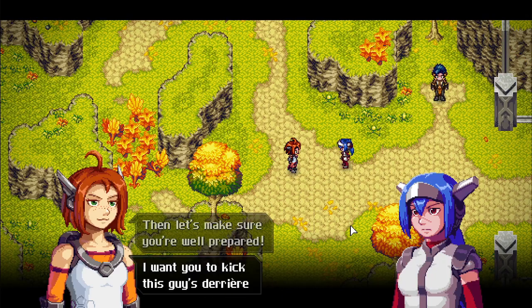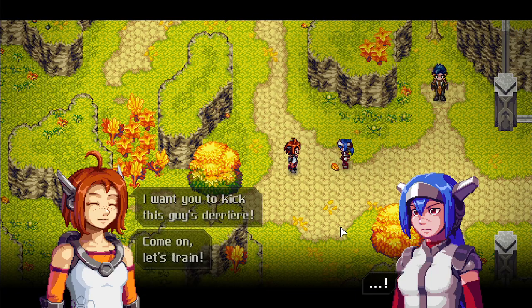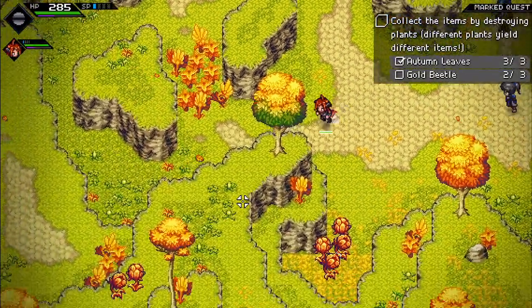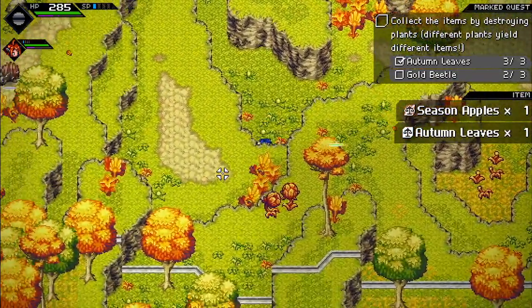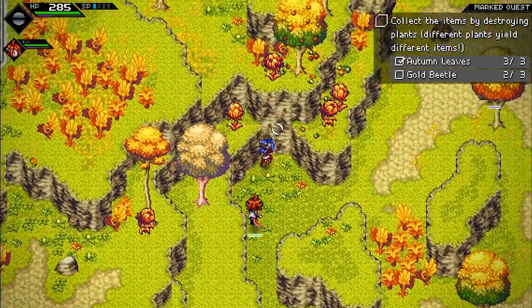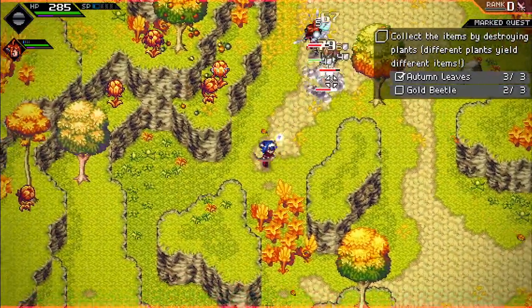Time to train — let's kick this guy. Trying to get another gold beetle. Attempting to figure out if attacks can be executed while performing a combat art.